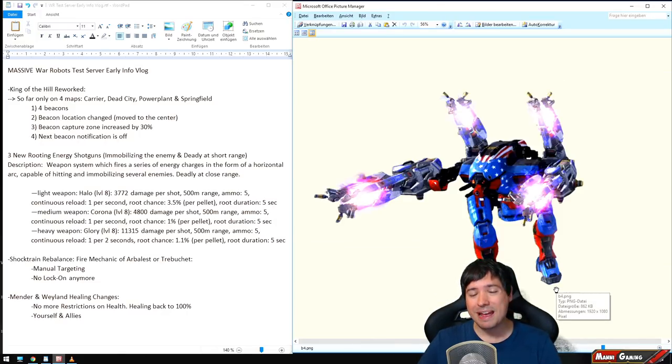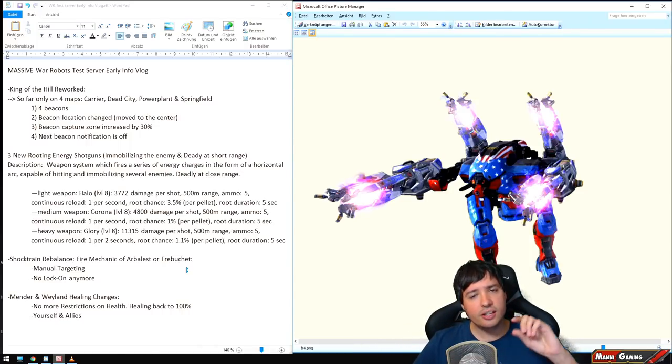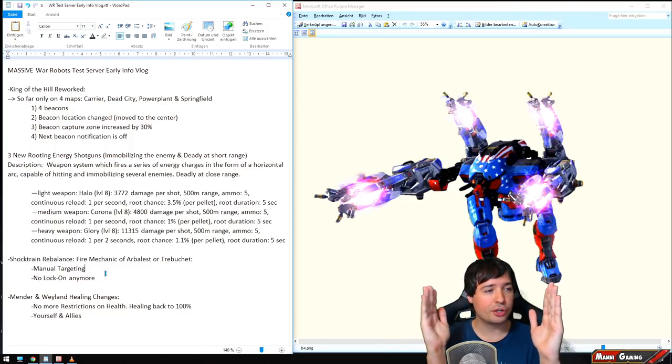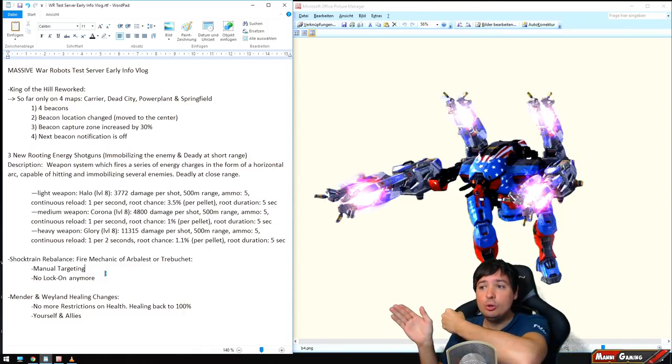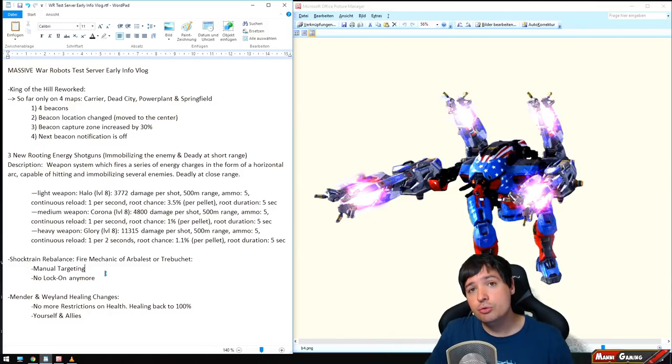Now the Shock Train rebalance — it now fires the same as the Arbiter does, which is something I have hoped for for a while. I've been saying in livestreams that the big problem with the Shock Train is it requires no skill — you just hit the button and the weapon always hits no matter what, even if you're double dashing around a corner. Now the weapon is like the Arbiter. It's tested on live server first and it's not final — there might still be some other adjustments. The manual targeting it now requires means no longer having a lock-on that goes across half your screen.